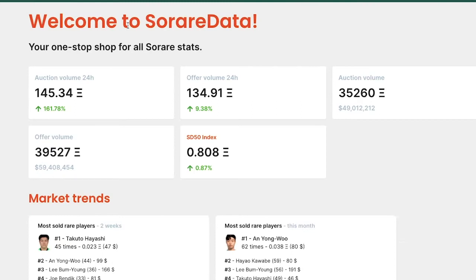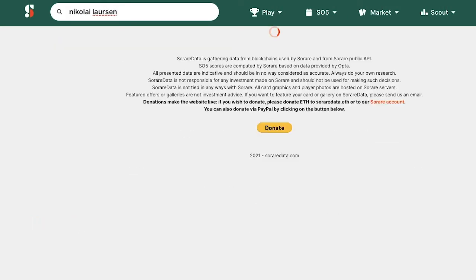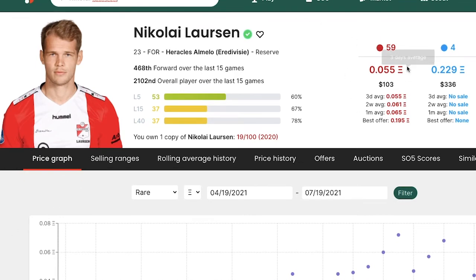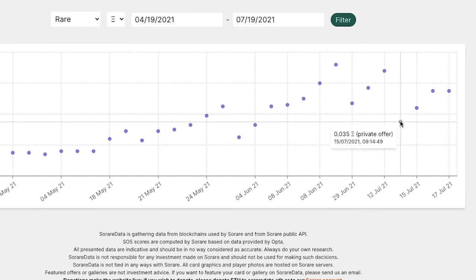Tip number six is another site I'd recommend: SoRareData. This site is very useful for keeping track of how much players have sold for in recent weeks and how many games they're starting. When you're looking at players on the transfer market, sometimes the lowest listed price can be way too high. For example, a Nikolai Larsson card I bought just two days ago for about £50 now has a lowest listing of £280 — so if you're new to the game, you don't want to be spending £280 on a player worth £50.